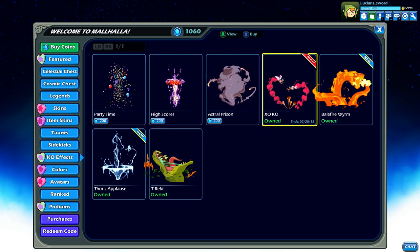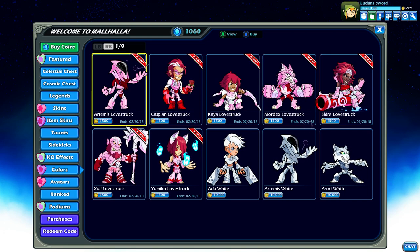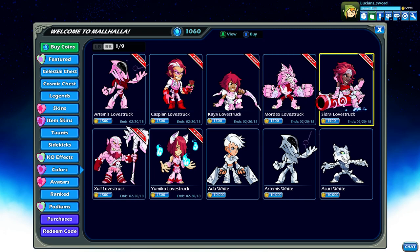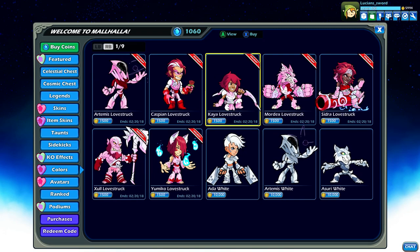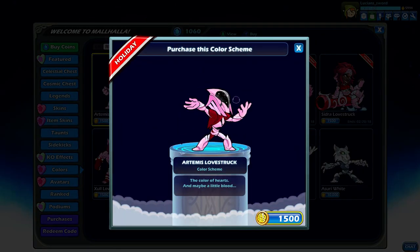KO effects — yep, you got the XO KO effect. Colors — oh man, I can get all the Valentine's colors for all the new Legends. Basically all of these pink Legends are the Legends that have come out since last year's Valentine's, so six new Legends in that year. Let's just go ahead and get them all.